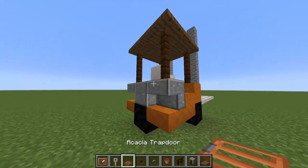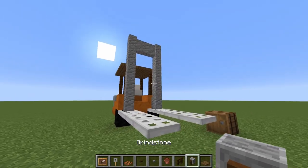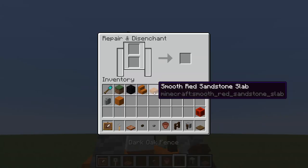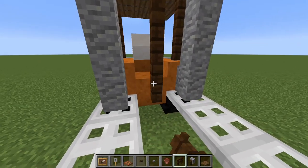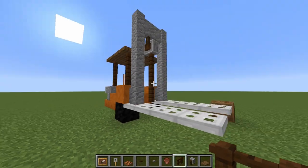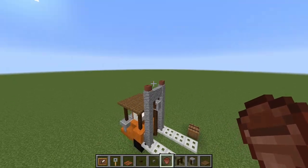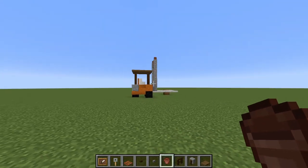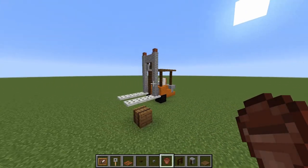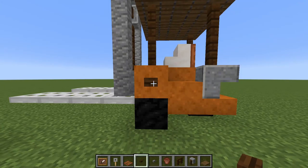Then we take our acacia trap door and do that for a little backing of the chair. Next up, a nice little detail I thought looked good was putting a grindstone up the top and then putting in some more dark oak fence, which looks like the pulley system for the mechanism that moves the forklift up and down. At the top here, a couple of little flower pots just look like warning lights that you get on industrial vehicles when in operation. We add a couple of dark oak buttons to the side to match the rest.